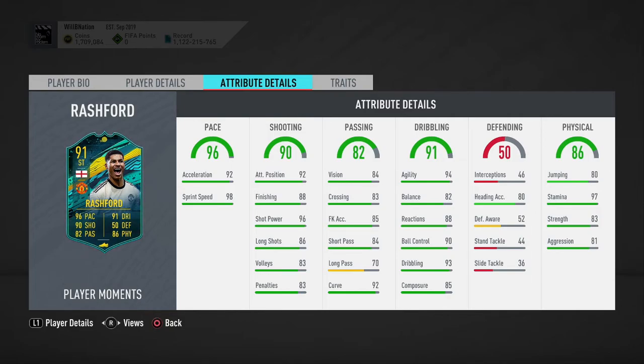In terms of dribbling stats, agility of 94 is very good. His balance of 82 could be considered a little bit low. Reactions of 88 are good, ball control of 90 is good, and dribbling of 93 is very nice. Composure of 85 again could be considered a bit low, but it's not bad.